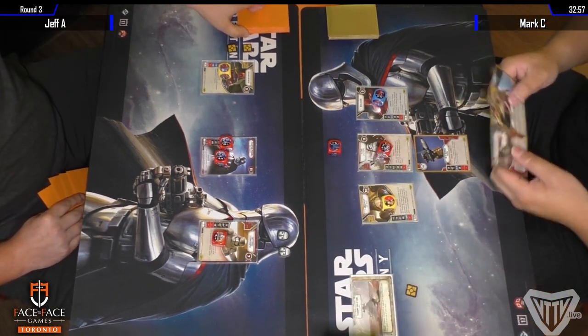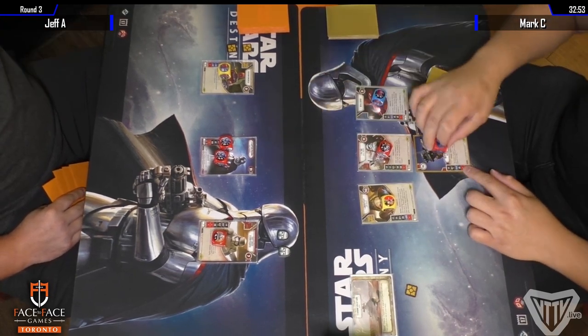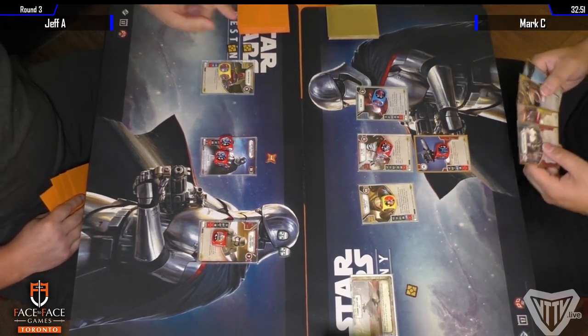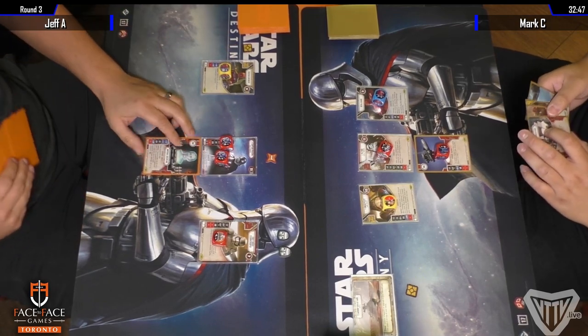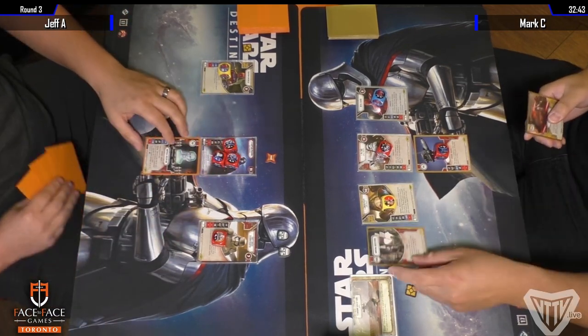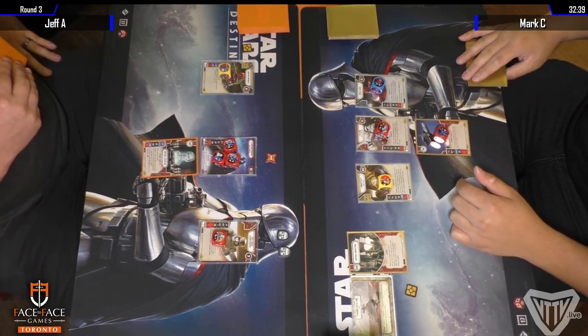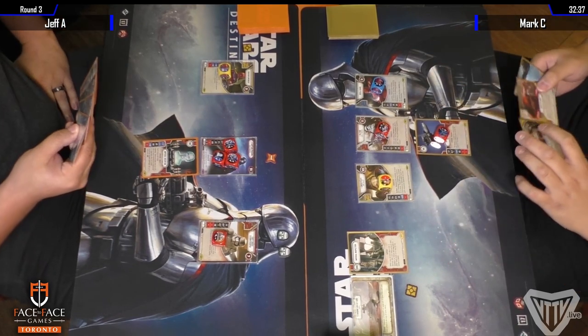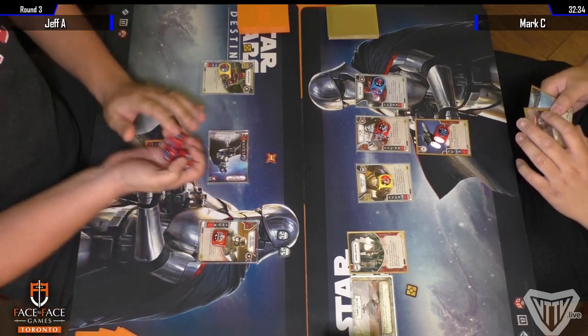It's a variation of what is becoming increasingly popular — the FN Unkar deck. His personal touch is the Royal Guard for access to blue cards and also Guardian. On the left we have Jeff Asiri, playing a variation of the Mono Red Trooper deck — with Elite Phasma, a First Order Stormtrooper, and a Guavian Enforcer.